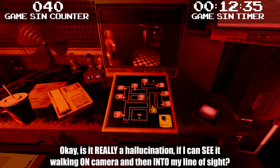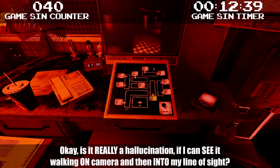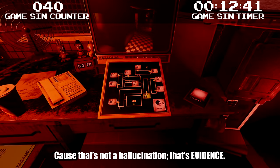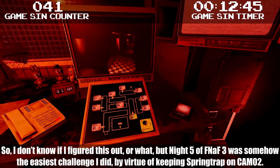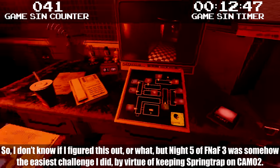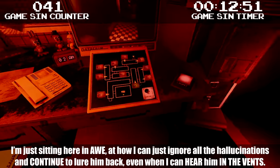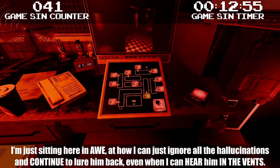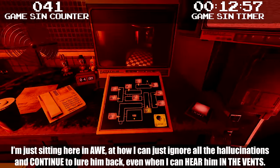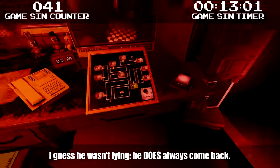Is it really a hallucination if I can see it walking on camera and then into my line of sight? That's not a hallucination, that's evidence! Night 5 of FNAF 3 was somehow the easiest challenge I did by virtue of keeping Springtrap on Cam 2. I'm just sitting here in awe at how I can ignore all the hallucinations and continue to lure him back, even when I can hear him in the vents. I guess he wasn't lying — he does always come back!